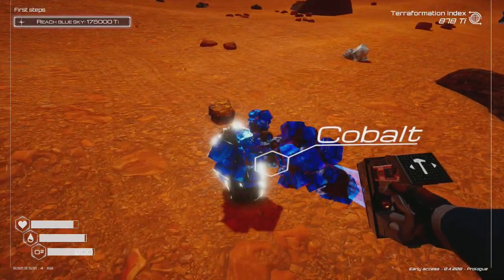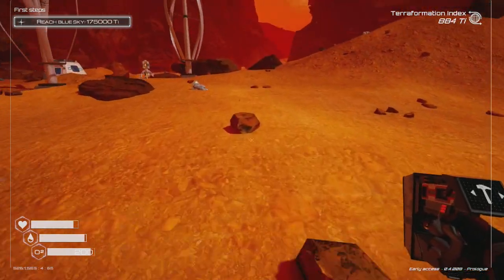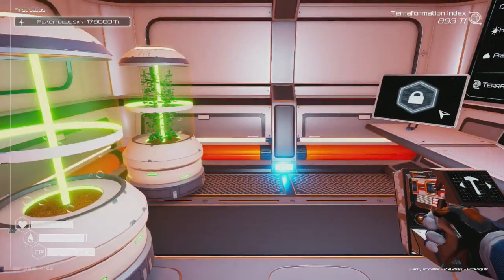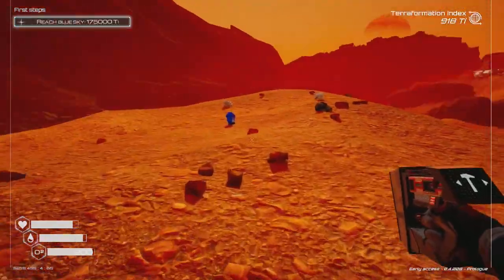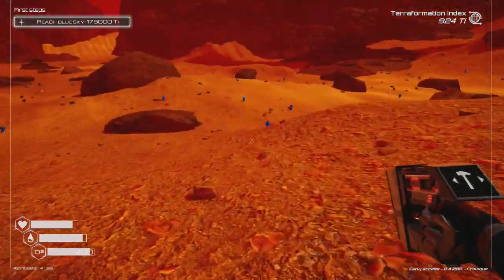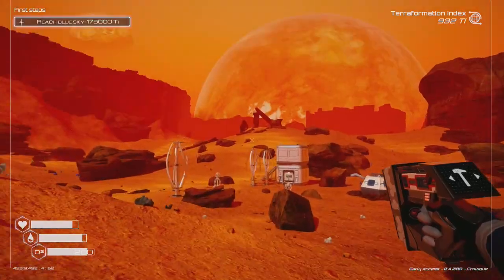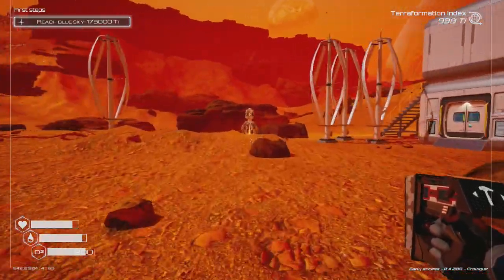Just need to get myself an oxygen tank and some more ice as well. Oxygen and water are the most important things right now. Building another oxygen bottle using cobalt. Found some cobalt right there. We're going to build up our character as much as possible so we can really go explore. We know there's a ship over there — we need a torch too, almost forgot.